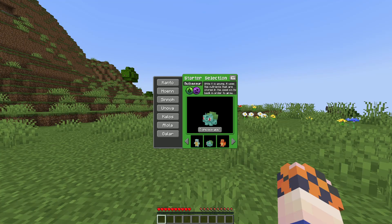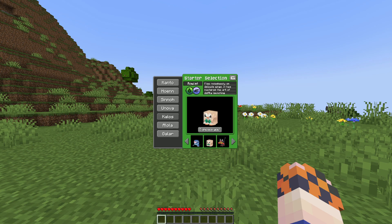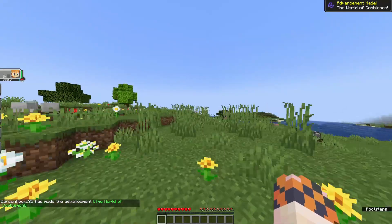On the classic choice of which starter to go with — we still don't have our Gen 2 starter — so who do we go with? I'm going to go ahead and choose Chimchar. There we go, so we have our buddy on our squad. This is going to be super exciting.